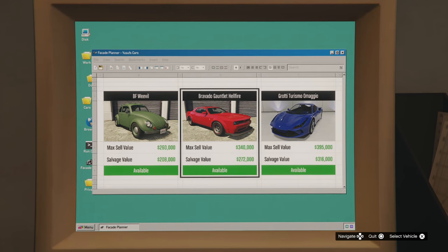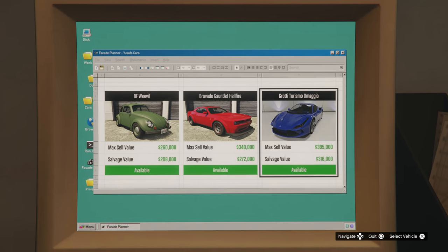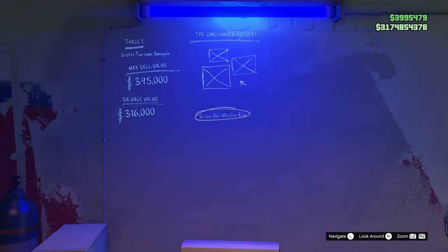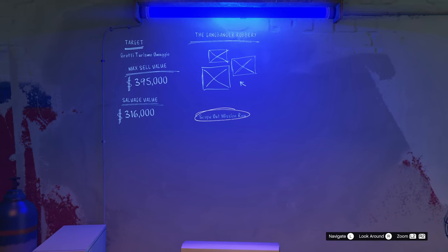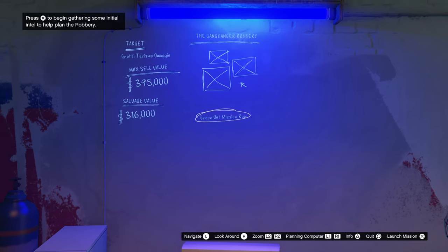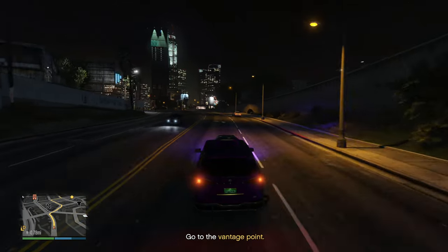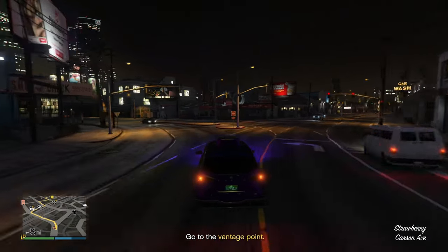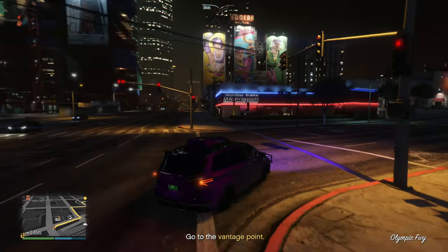Now this is where the real money comes in. Three vehicles — we're going to go for the new Turismo. We can get $395,000, salvage value is $316k, so I probably wouldn't want to salvage it. Let's confirm that. Okay so they're actual proper missions, just like the contracts at the auto shop. I'm assuming eventually once you complete all the missions you'll be able to repeat them, and hopefully the vehicles available will be different and more expensive.